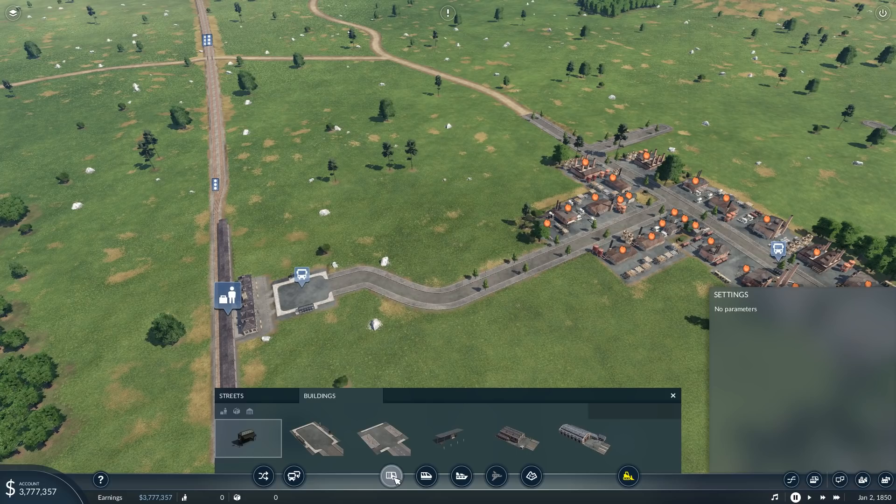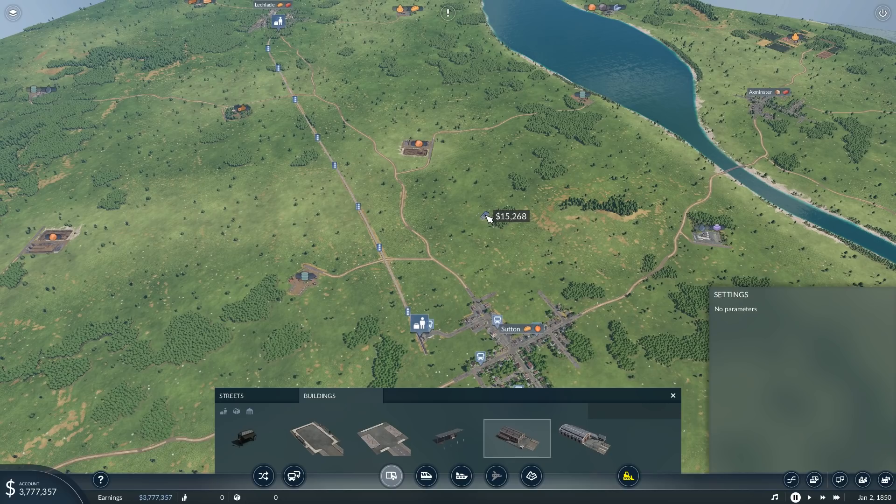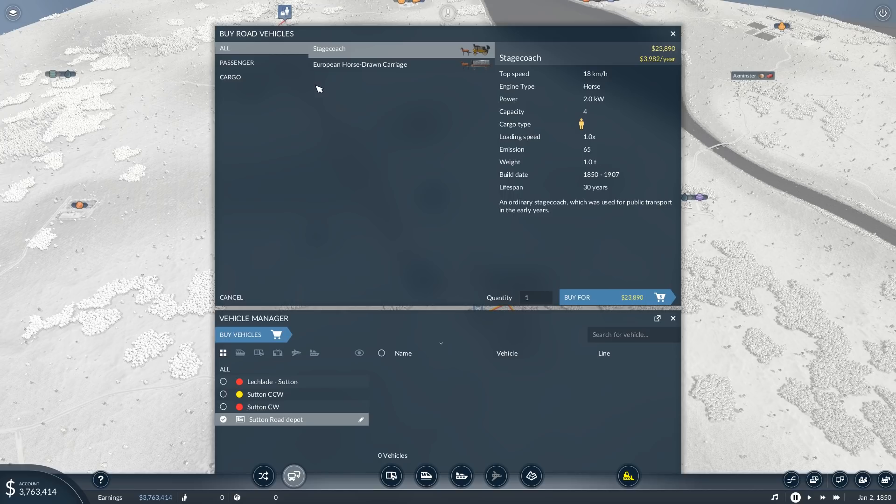Now we need vehicles. For that I'm going to use the Road Depot. It doesn't really matter where you set it up — so long as the vehicles can somehow reach it. I'm going to set it up a little bit outside of town so that if I want to use it later I can also use it for other vehicles, putting it in a more central position. Make sure you're buying passenger vehicles — people are not cargo, the game really wants you to consider them as passengers. A couple of stagecoaches. Keep in mind the capacity is only four — there can only be four people inside your stagecoach.